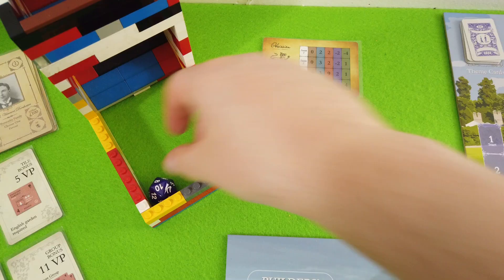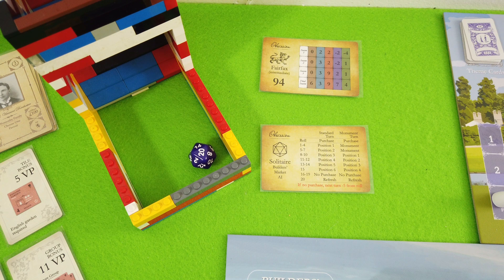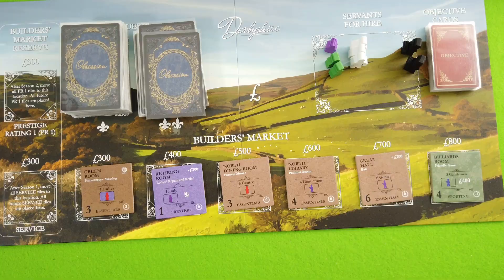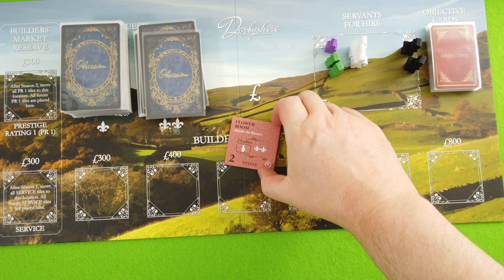Before moving into the courtship we roll for the Fairfax family — that's a 20, a standard turn with no purchase and a refresh. This means they're refreshing the builder's market, though it still counts as no purchase for the next roll. They'll subtract five from the roll and will definitely buy something next time. All those tiles go away and we bring out six entirely new ones. The first is the flower room, which could be beneficial too. The servants hall also came out — that's the rumor mill.